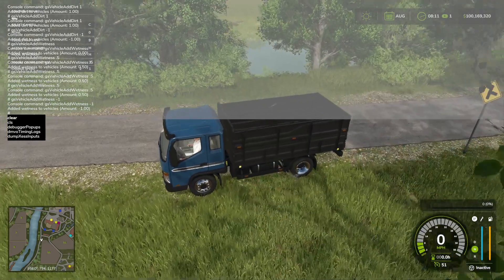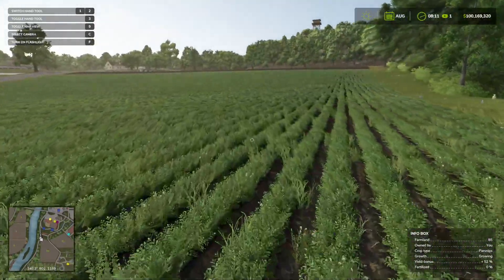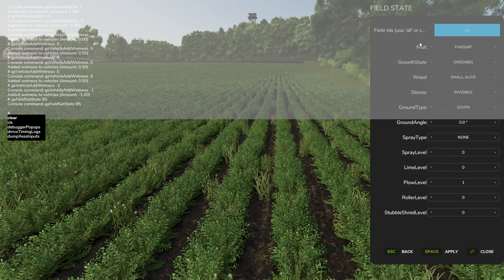There are several other things — reload, reset — but something else I want to show is: if we run over into this field, you can see we're on farmland 85. So if I come up here and type 'field', and go down to 'setFieldState' and hit enter, then type 85 and hit enter, it brings up this GUI setup which I did not know was here — very cool.